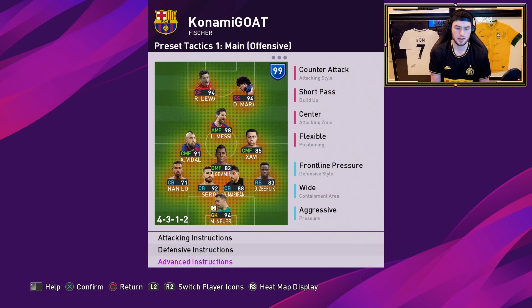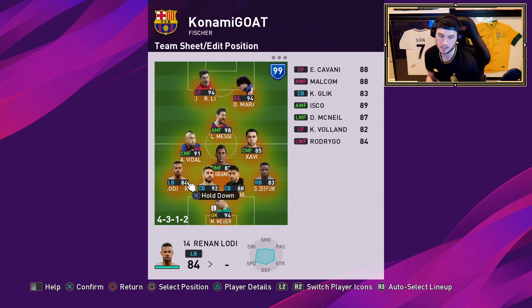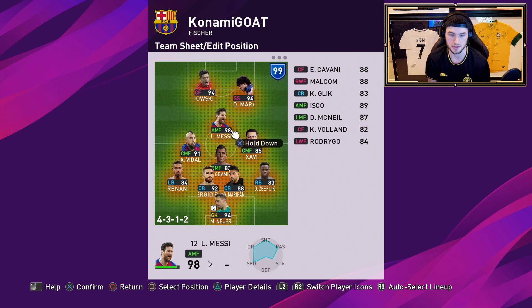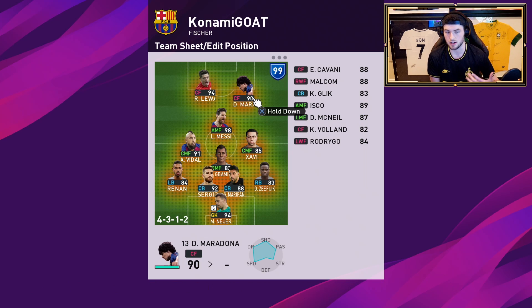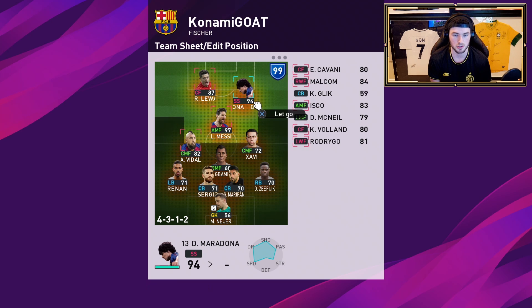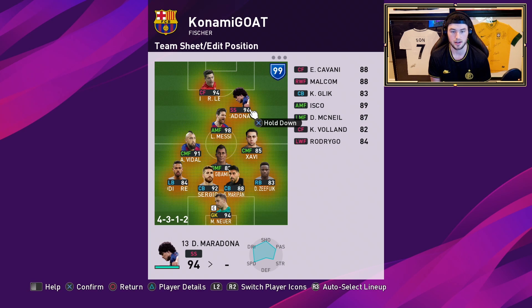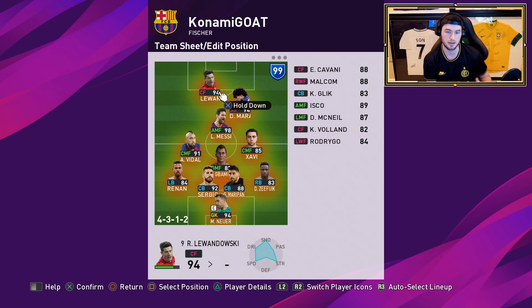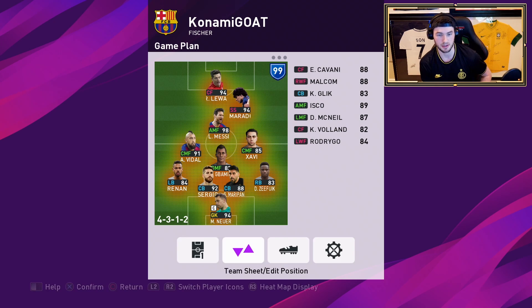When it comes to these players - my left back is a center back because I didn't have a backup left back so I had extra center backs. I put Ramos as a left back and converted him. You guys can go to the edit position screen - a lot of you in the comments are saying 'why is my player not the proper rating?' It's because, like, Diego Maradona comes as a second striker. You're going to want to pick the square button here. You can also just move the player into the position you want. I'm trying to have Lewa as more of a target man and Maradona playing under him.